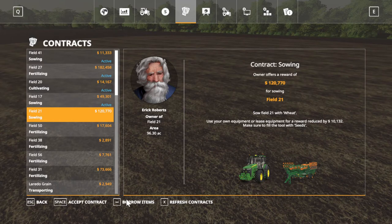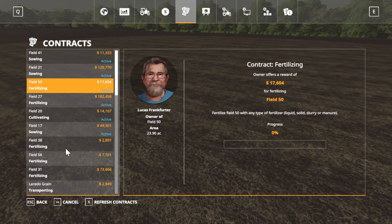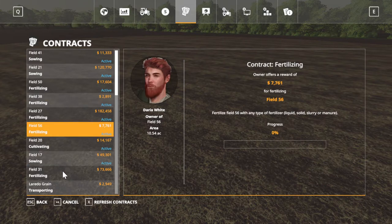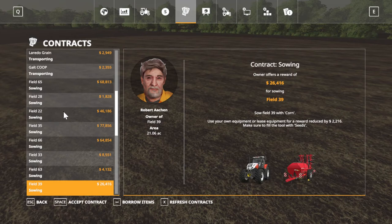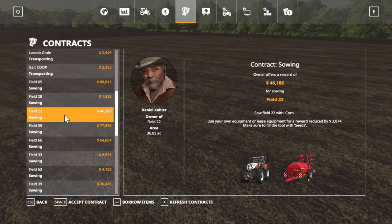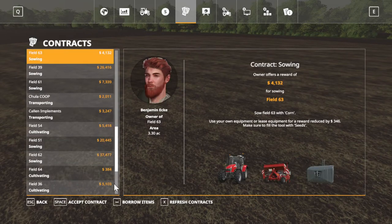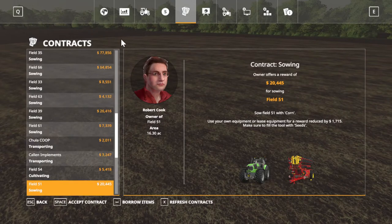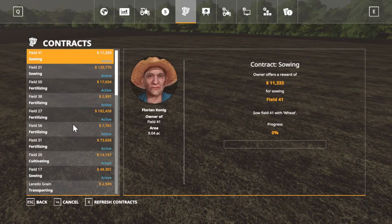Field 21 is wheat, we're going to accept that. Field 50 is fertilizing, we're going to accept that. Field 38 is fertilizing, we're going to go ahead and accept that. It might as well help the smaller ones too, right? Small neighbors - they need their loving too. And speaking of small and loving, we need to help our smaller YouTubers out. Like DJ Goham says, ELE - everybody love everybody. And it looks like all corn there, and we've got some cultivating ones to do.